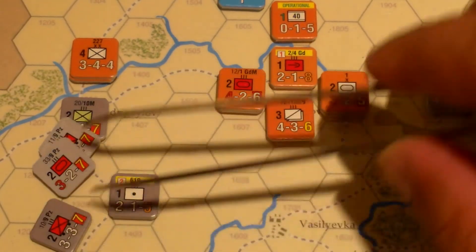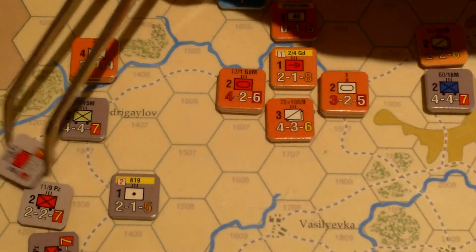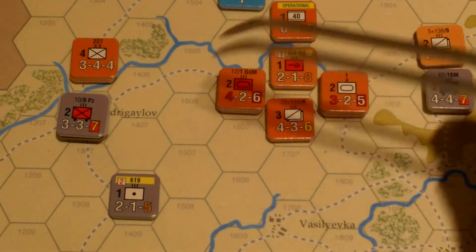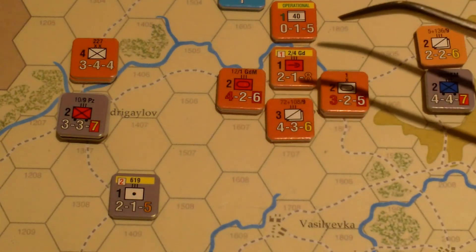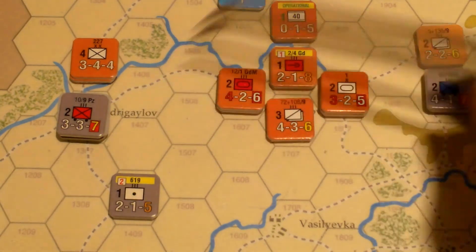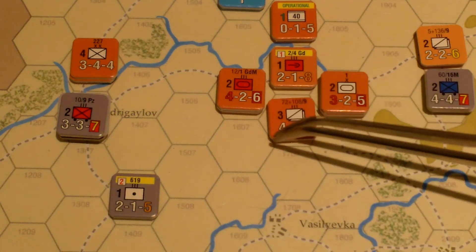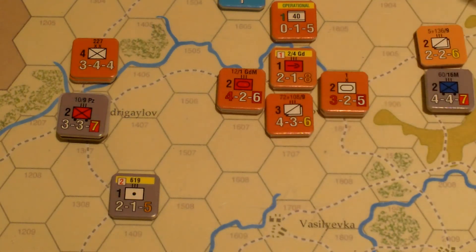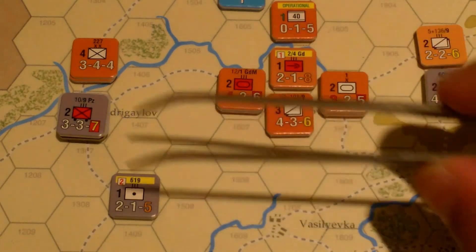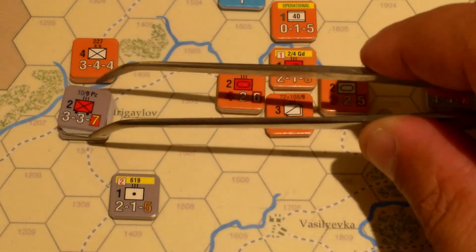I feel like I should be using 9th Panzer for something, but the Soviet forces in the center are so strong. They could do an infiltration move to cross the river or move over here, but it's not very useful. Maybe they could go over here and try to pick off this cavalry unit, but it does have artillery support. Maybe they'll just stay in this central position.